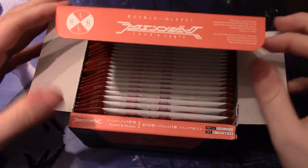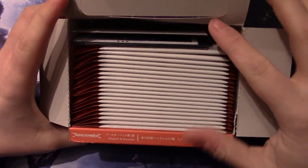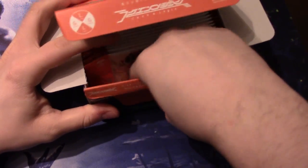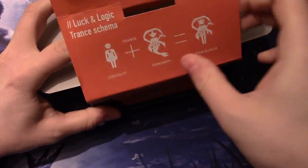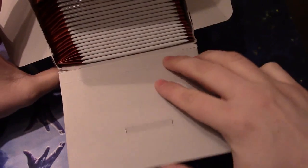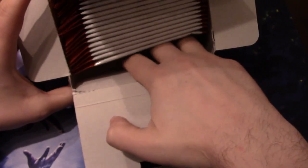So I'll open it up. You can see it has the 20 packs right on the inside. I don't know if this front part is actually for anything — oh, that's actually cool. It shows the little transsequence that happens. Doesn't look like there's anything in there, but it's a cool little box nonetheless.